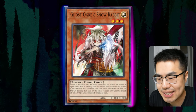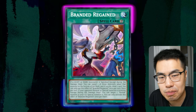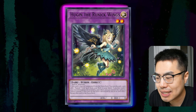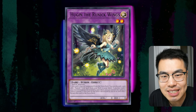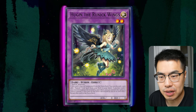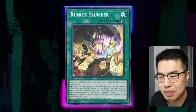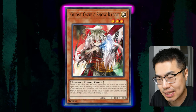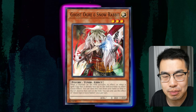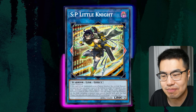Ghost Ogre & Snow Rabbit doesn't do a lot against this deck either. Obviously, one of the biggest things you could hit is Runic Fountain as well as the Regain, which are both continuous spell cards that remain face-up on the field to resolve. However, Hugin has the effect where you can actually banish it instead to protect one of your cards from being destroyed by a card effect. And thanks to the fact that the Runic spell cards are all Quick Plays, they can just chain it directly to something like a Ghost Ogre, thereby preventing those cards from being destroyed — which is why I don't think Ghost Ogre is very good against this deck. But if you have absolutely nothing better to bring in, you could chance it and hope that they already have a monster in the Extra Deck zone, meaning they won't be able to chain to summon out Hugin to protect something.